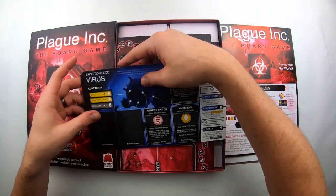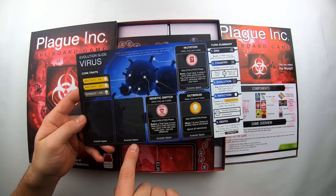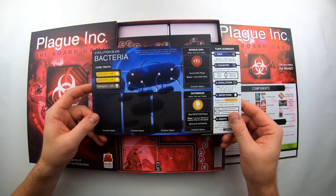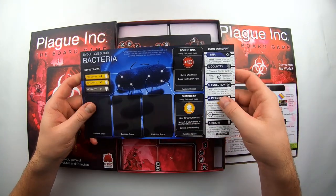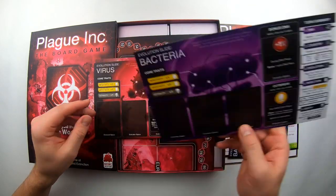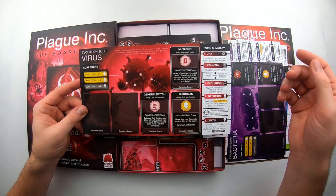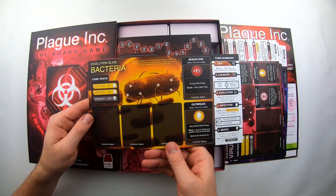Then we get into these little player map boards. You've got the evolution slide for your virus, with all the different evolution spaces that can make the disease get worse or better. On the back side you've got bacteria, so it's double-sided — you can choose whether you want to be a virus or bacteria. Each of these changes a little bit based on which side you have, showing the mutation, outbreak, genetic switch, and all the stuff you need to evolve your virus or bacteria the way you'd like.